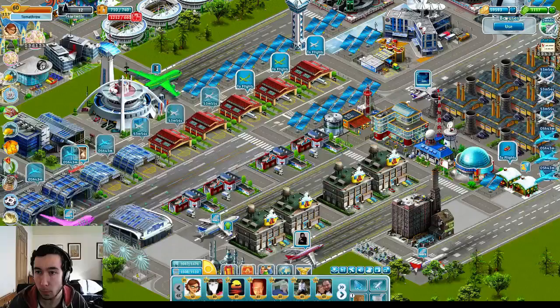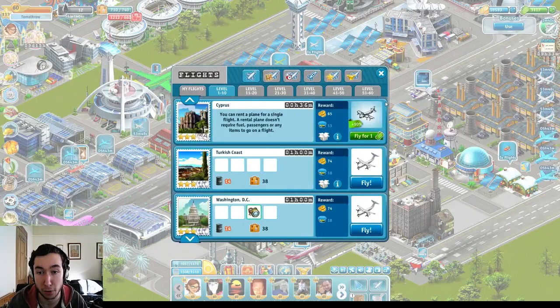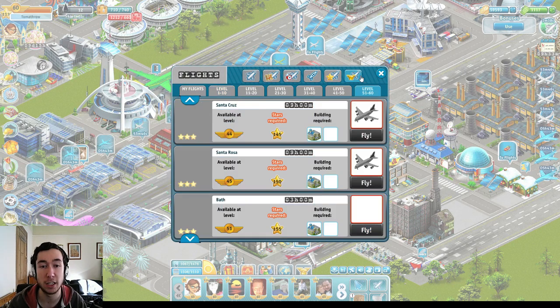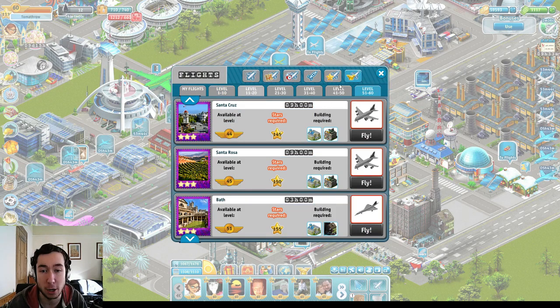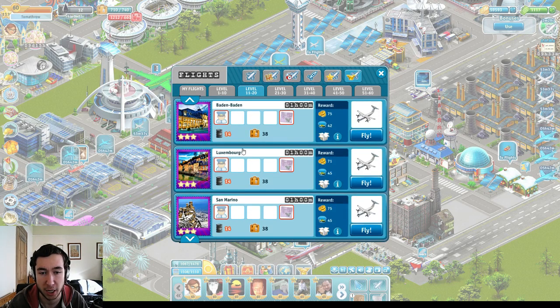What you can do with the prizes you win from finishing high in the top 100 is — if you go into your flights, there is now an Airline Alliance special tab where you've got a bunch of flights. You need a map to fly to these places, and we've got absolutely tons. You acquire that map by finishing high in the Airline Alliance top 100 and opening the chests that come with it. Pretty simple, really.